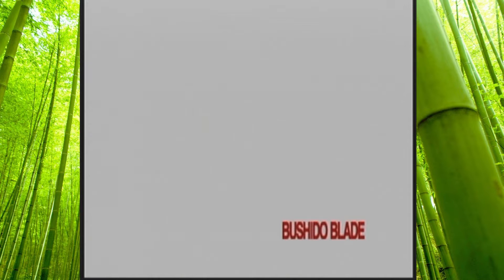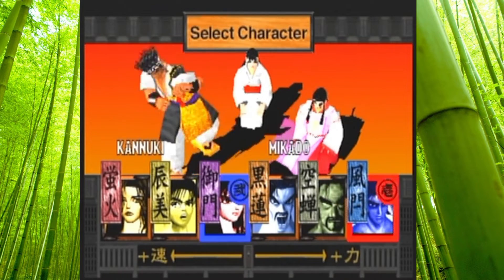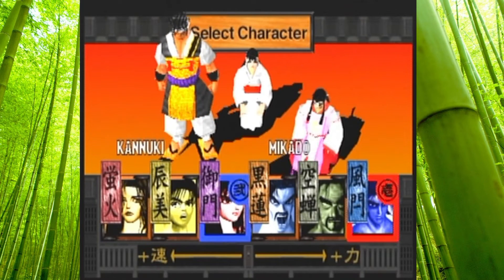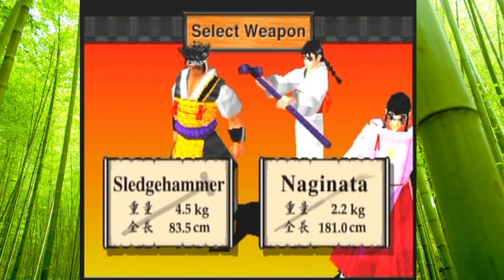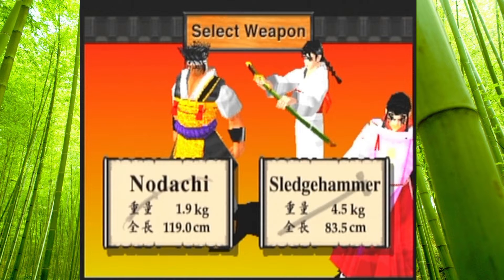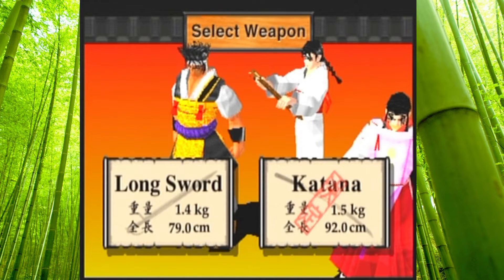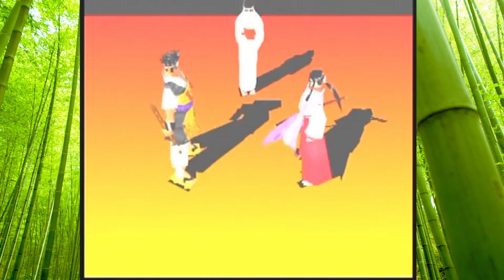We're about to pick our actual characters this time. It's weird — I'm not used to player one being blue, so I kept looking at your cursor. Player one being red is a weird thing to me. I think I'm gonna go with Kano — that's the one I liked before. The Naginata is like that spear thing with the sword at the end. Sledgehammer will break a limb if it hits, but it's slow. I'm gonna go Katana. I'm gonna go longsword. My character looks kind of Chinese. The Chinese use longswords. I know how history works.